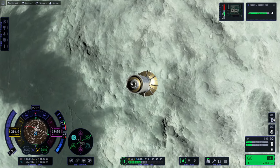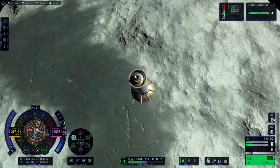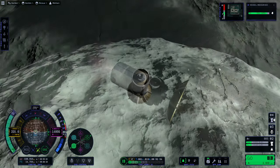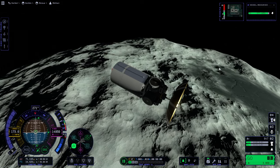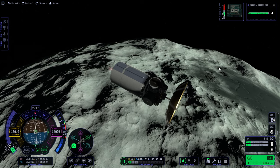We end up with an extra radial component any way you look at it. Maybe there's a reason for that related to the ion engine burns, which take a long time — I'm not sure. So here we are capturing around Minmus. I decided to capture low so we could test out that orbital decay situation, which I didn't properly test previously. And we will see.